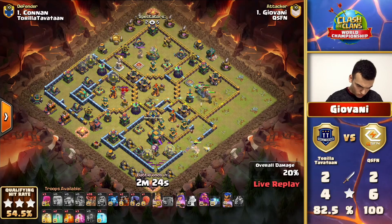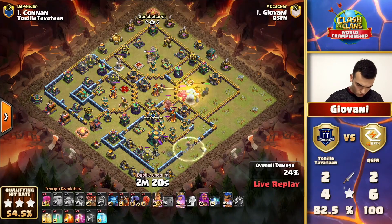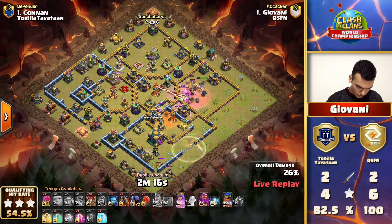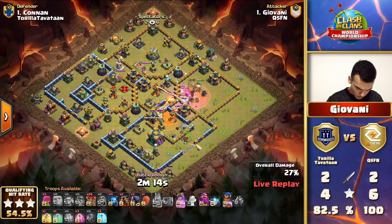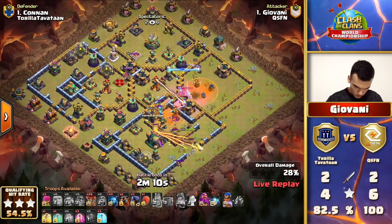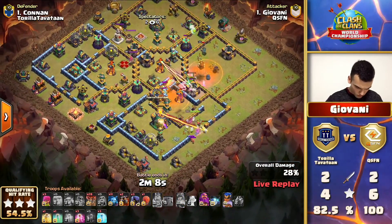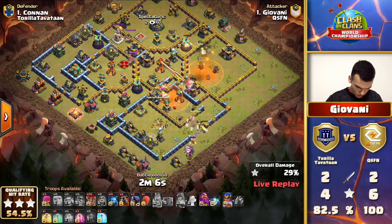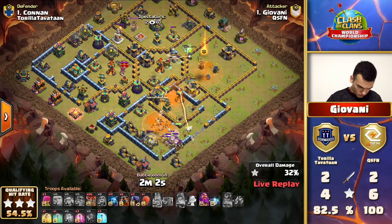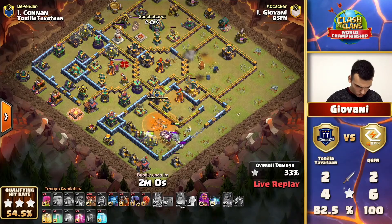Out comes some rocket loons that make the queen invisible so she ignores the clan castle and locks on to the town hall next, continuing the push towards the town hall and that single target inferno. Then the rush ability at the top is taking down some more defenses, and now we have not too much left - it was just a big push of those heroes.